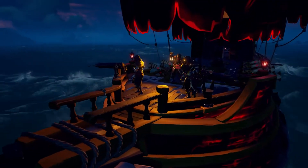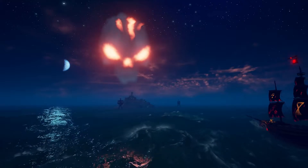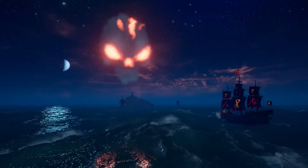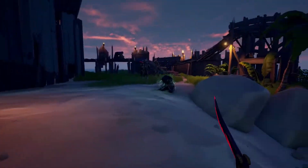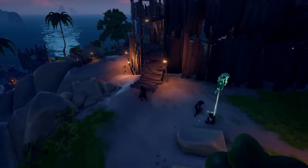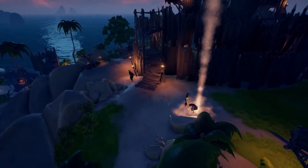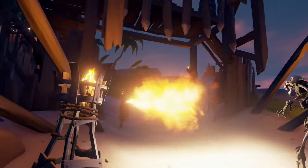And for marauding mercenaries looking for a fearsome new challenge, forts of fortune have started to appear throughout the seas. These rare Skeleton Fort world events will test your skill and endurance. So as you battle the waves of scornful skellies, you'd be wise to make use of the items you'll find, such as firebombs and the Ashen Wind Skull.